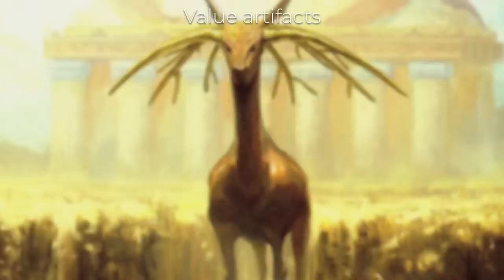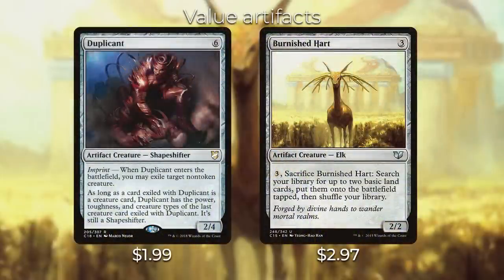Colorless creatures are really good in this deck because if your Animar has enough counters on it you can play these spells for free. We included a couple of value artifact creatures. First is Duplicant — it has imprint, so whenever it enters the battlefield you exile a target creature, and it gets the power, toughness, and creature types of the exiled card. This functions as a creature removal spell. Then we have Burnished Hart — for three colorless you can sacrifice it to search your library for up to two basic land cards and put them onto the battlefield tapped, giving us some additional ramp.